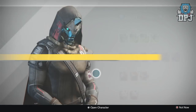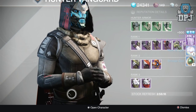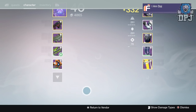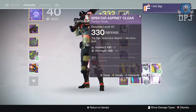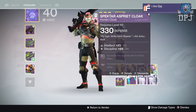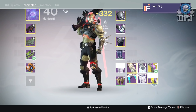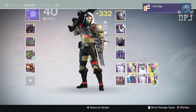To finish off this massive package opening, my Vanguard rank 42 package gave me a cloak again — I just can't believe how bad my luck is. All these packages, and besides the Future War Cult ships and that Cryptarch shader, I didn't get much. The grind to get all these was unreal, but unfortunately this week it hasn't paid off. Hopefully next week will bring better luck.